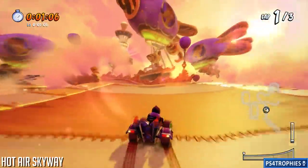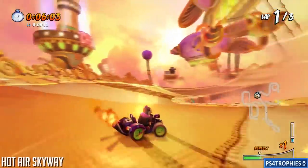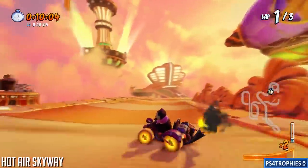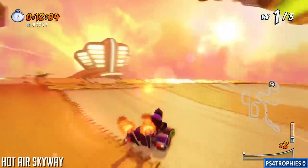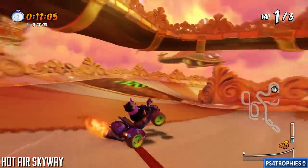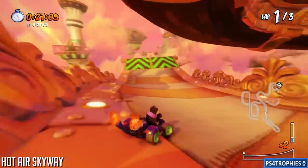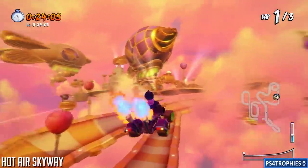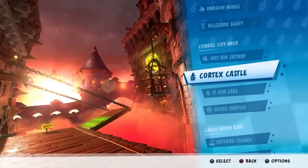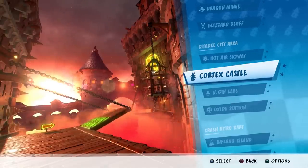Next up is Hot Air Skyway. A lot of people argue whether or not you should take this one — many pros and speed runners don't take it. It's right at the super turbo pad: you can go left or right, and we're going to jump right for the shortcut. If you take the super turbo pad off to the right-hand side, you can land on the shorter path.